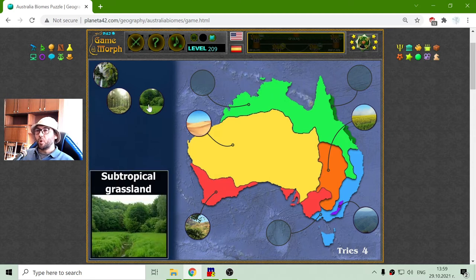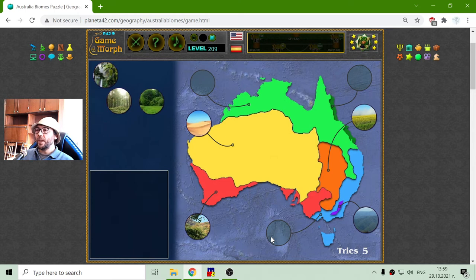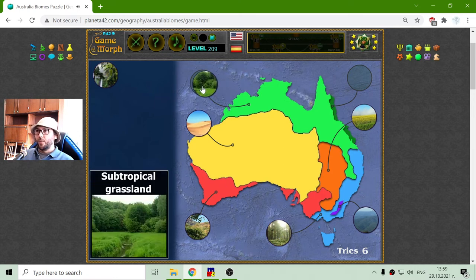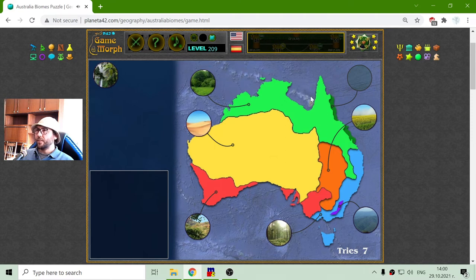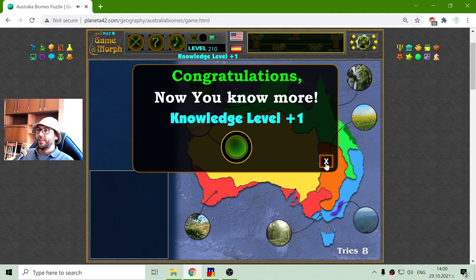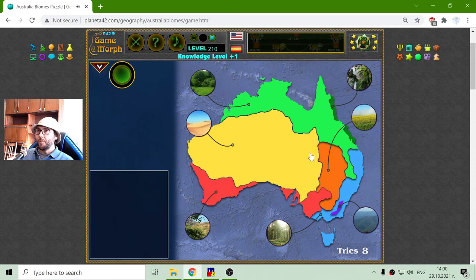The subtropical grassland is this blue area — sorry, I lied. This blue area is actually the temperate forest. The subtropical grassland is a very big part, that northern part. And there is a small part that is tropical rainforest, at least according to this map.